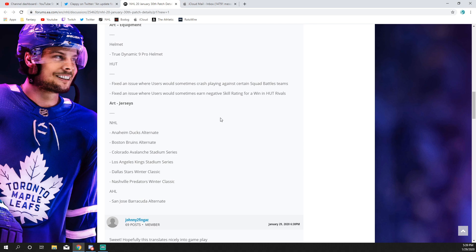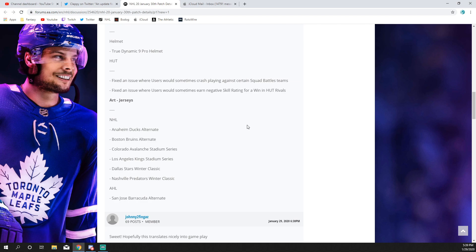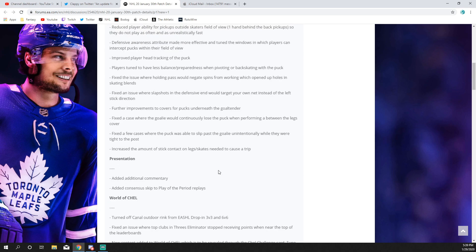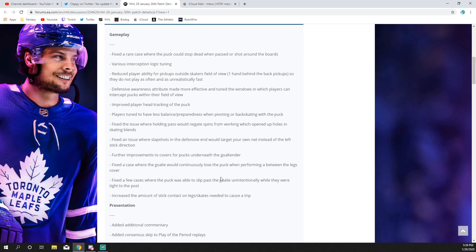For HUT, they fixed an issue where users would sometimes crash playing against certain Squad Battle teams — I've seen this happen and it sucks, especially if it's the Team of the Week, where it would just log you out. They fixed an issue where users would sometimes receive a negative skill rating for winning a HUT Rivals game — I never saw this personally, but obviously a good fix. New jerseys were also added: the alternate Ducks, alternate Bruins, Stadium Series Avalanche and Kings jerseys — ugly by the way — and the Winter Classic Dallas Stars and Nashville Predators, plus the alternates for the San Jose Barracuda.